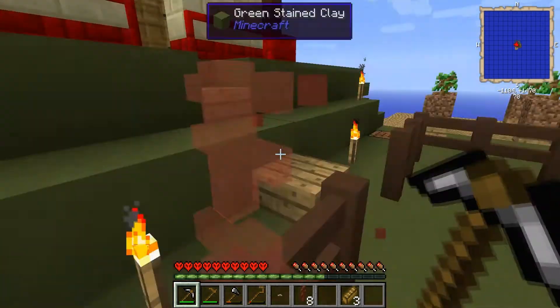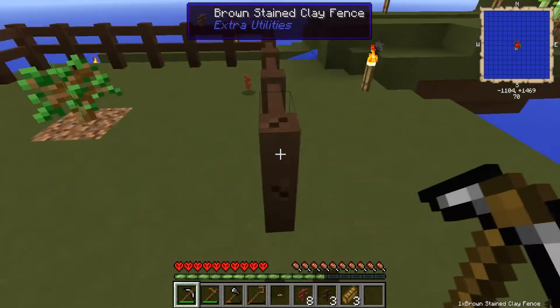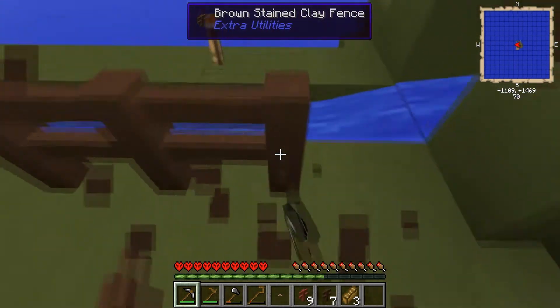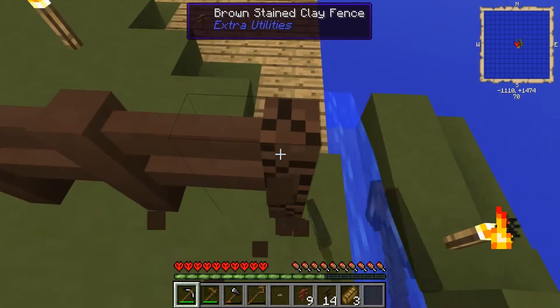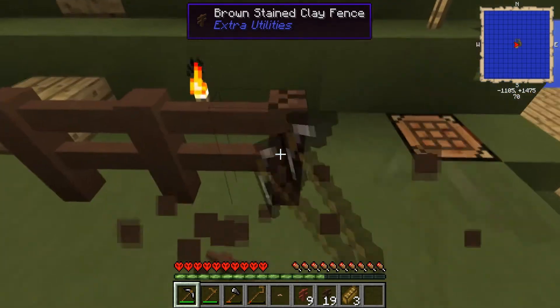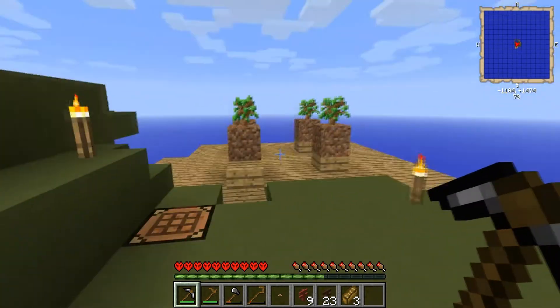One other good tip that I got was placing a light source on the roof of the house — and that is a good tip. There is no light source up there, so probably a good idea. Once we get rid of this fence, we can use it again over there.